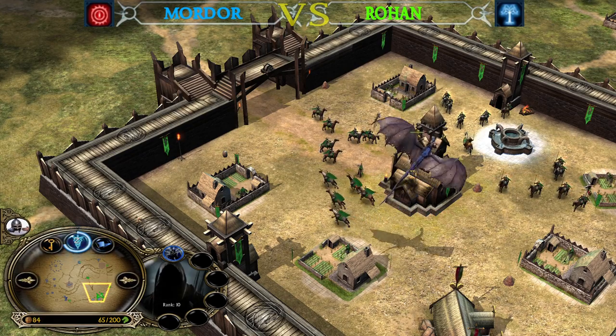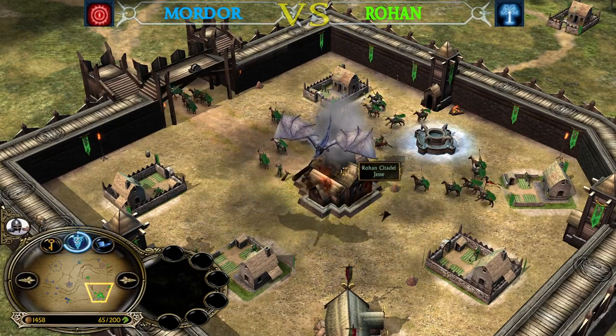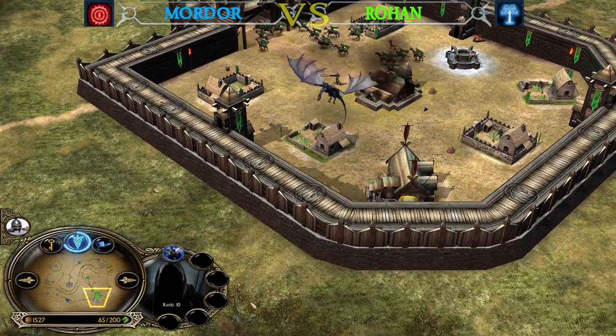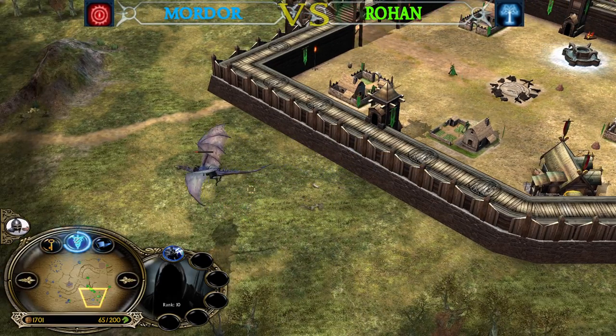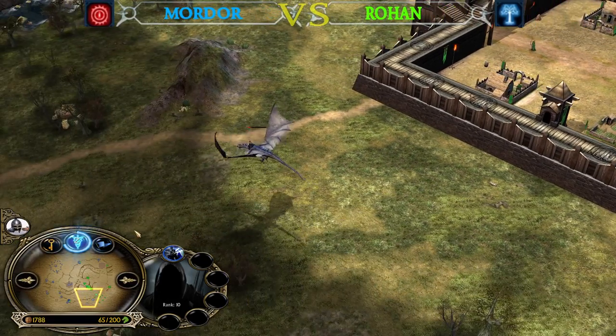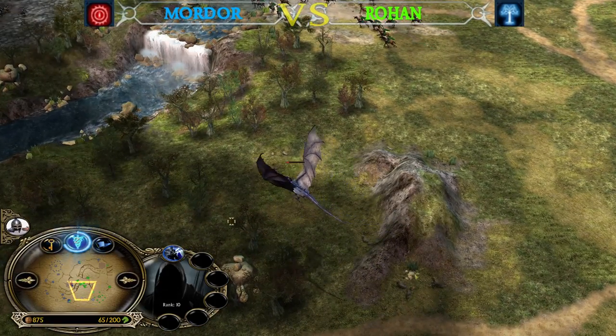The Nazgul is going to commit to the outpost — the outpost will be taken down next. But the Nazgul has to be very careful; losing him now can change the game. That was really close. The Nazgul is now quite slow, and Legolas is going to be a big problem for the Mordor player because Rohan is now going for an attack.